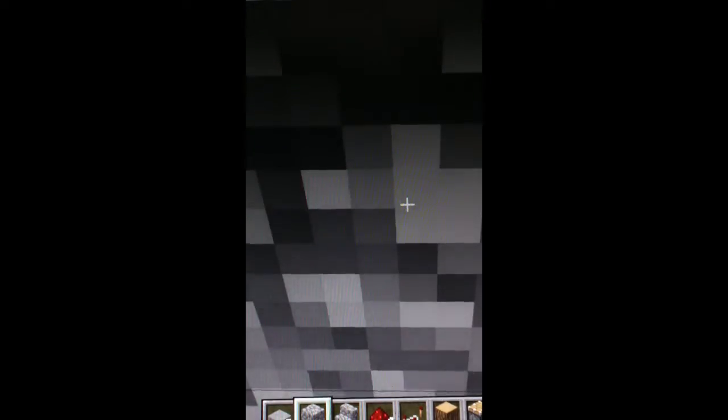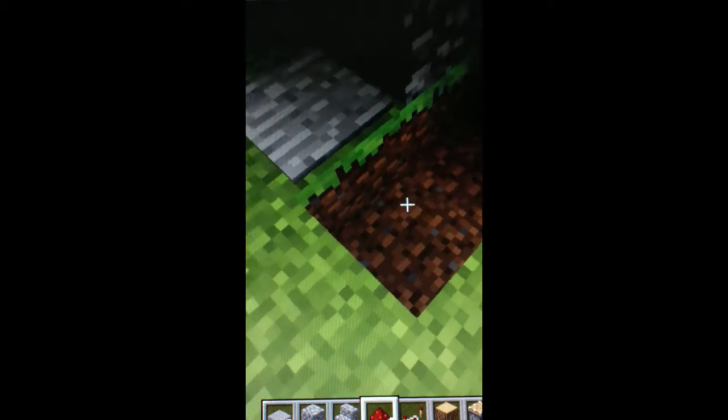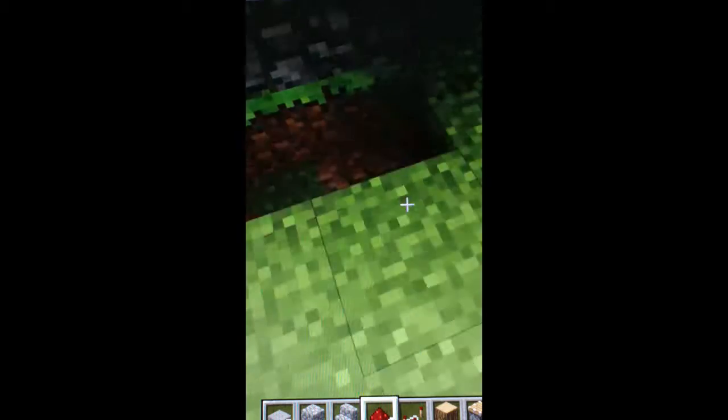When you walk on it, by the way, you cannot be moving, otherwise it will not work. But otherwise it's pretty efficient and it'll work well. Next up you're just going to put redstone right there, and redstone right there, bring it up over the block so it just looks like that.